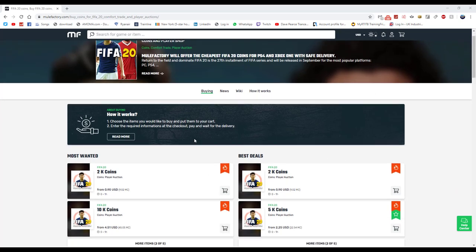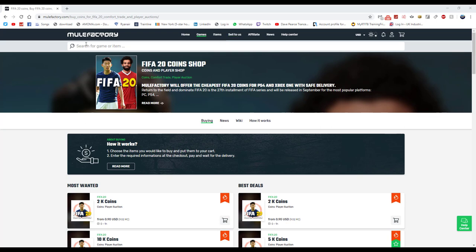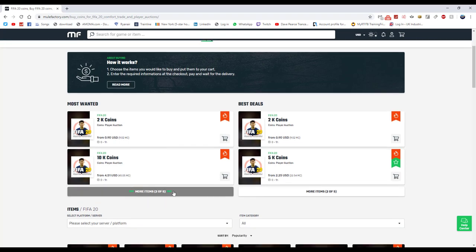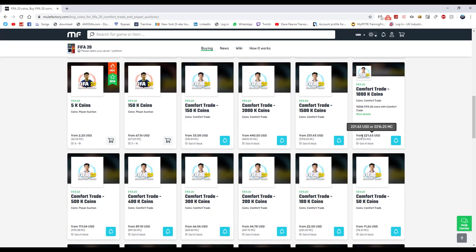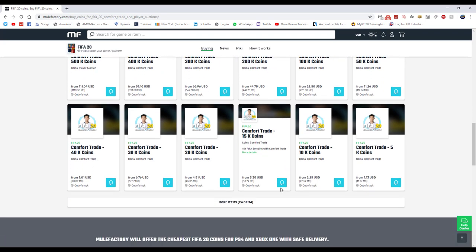For any cheap FIFA coins, games, or anything you need, go check out MuleFactory.com — the link is down below in the description. Use code 'OwenFIFA' at checkout for a discount. They sell loads of different coins ranging from 2k up to 150k, and the prices are quite cheap, though right now they are a bit higher because FIFA just came out.